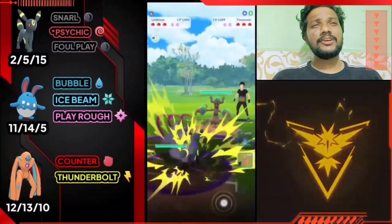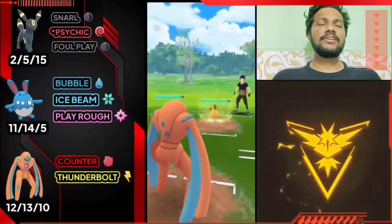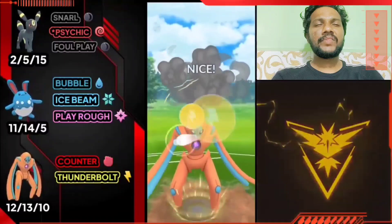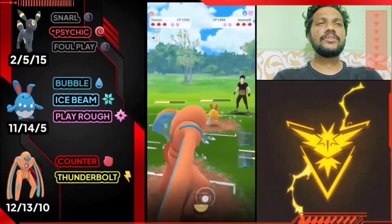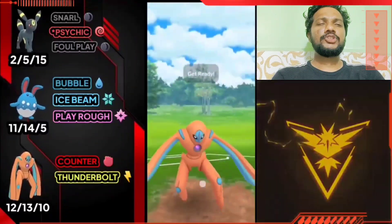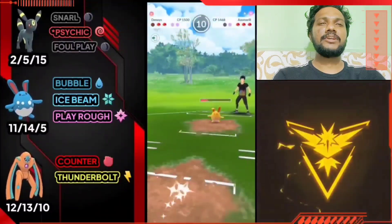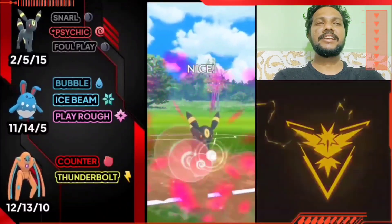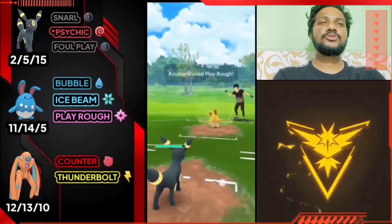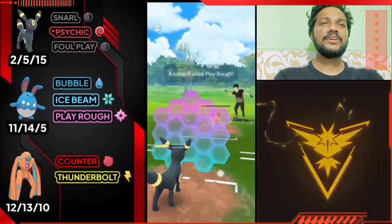Next battle — Umbreon versus Trevenant. Great start because Trevenant resists Azumarill. Definitely bringing Deoxys Defense for Thunderbolt which is super effective on Azumarill. Super effective hit — look at that damage! I think the opponent will use stored energy. If I take Umbreon, that's an advantage. I'll go to Psychic so I think they'll use Play Rough. But Azumarill and Umbreon can survive another round. He has to use another charge and I hope Trevenant doesn't survive.